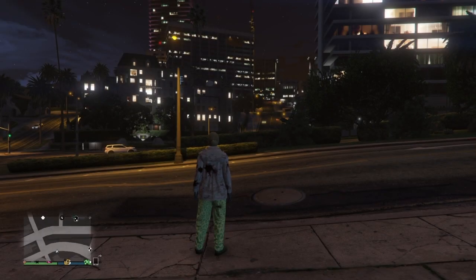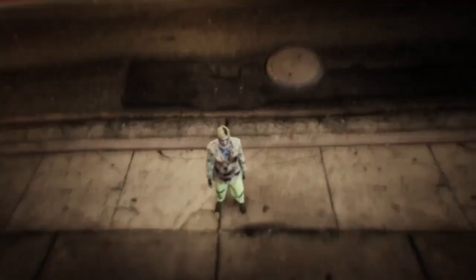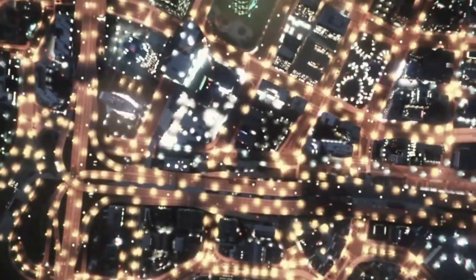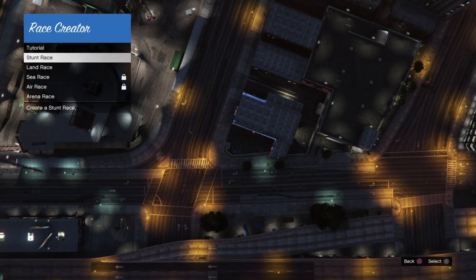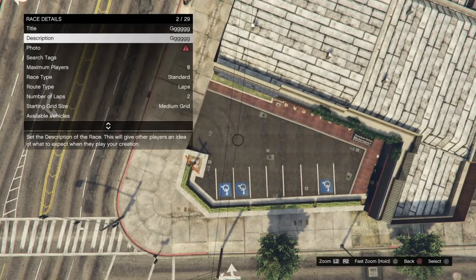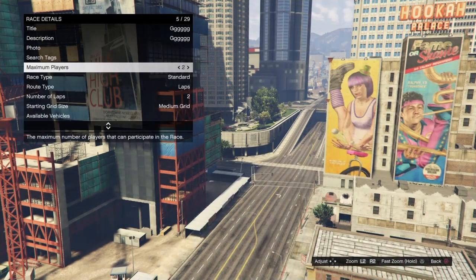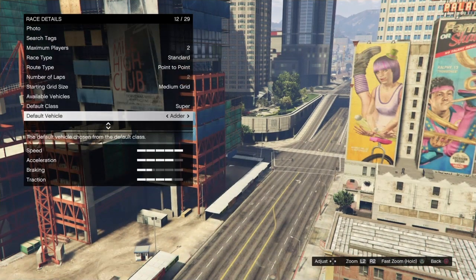Once you've loaded back in, bring up your pause menu, go to online, scroll down to creator, and wait until you load into creator. Go to create a race, select land race. For race details, put any title and description. For the photo, just take a random photo of the sky.